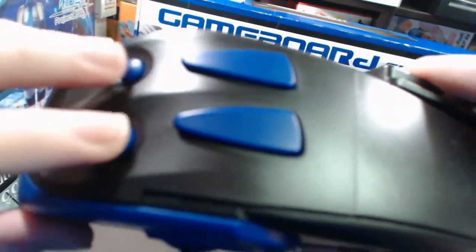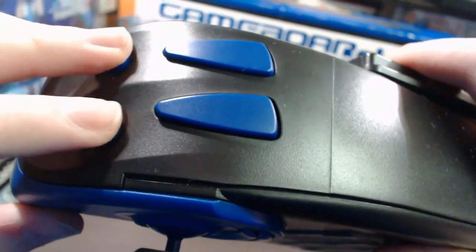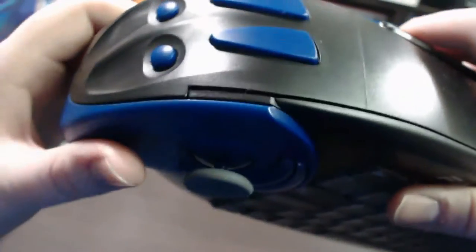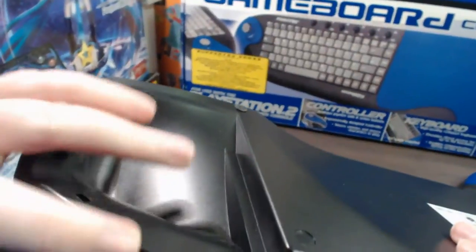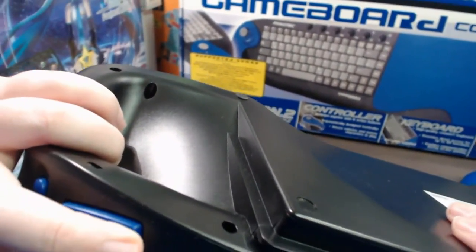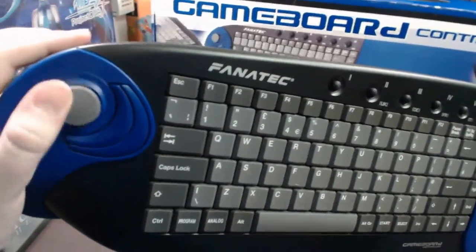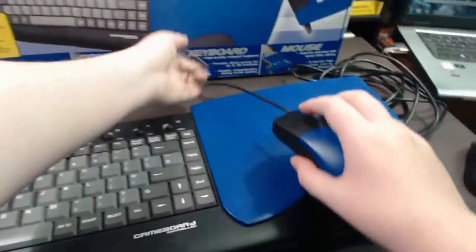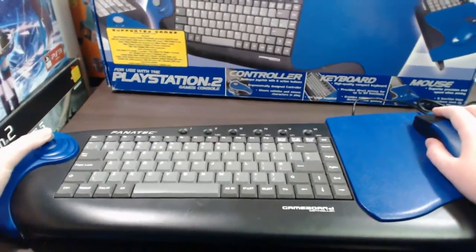Right next to the shoulder buttons you've got two other function buttons, which I believe were X and square. How you hold this — there's a little groove here which allows you to actually grip it. So you actually have a bit of grip on the unit, so it's not easy to fall out of your hands. You can hold it, get those buttons, move the joystick. And of course when you're playing a shooter or something, use the mouse on this side — you've got your hand over here, you're aiming, you're moving, and you're using all the buttons.